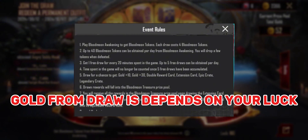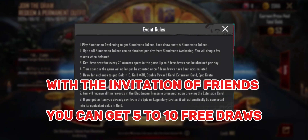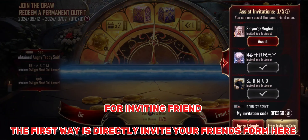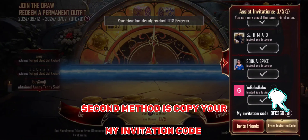Gold from draws depends on your luck. With the invitation of friends, you can get 5 to 10 free draws. For inviting a friend, the first way is to directly invite your friends from here. The second method is to copy your invitation code.